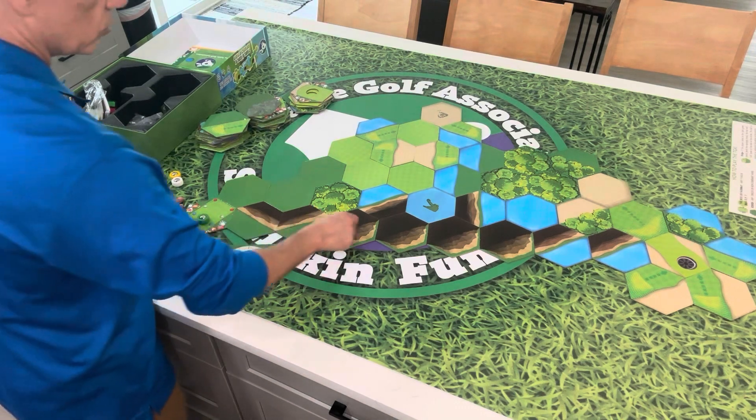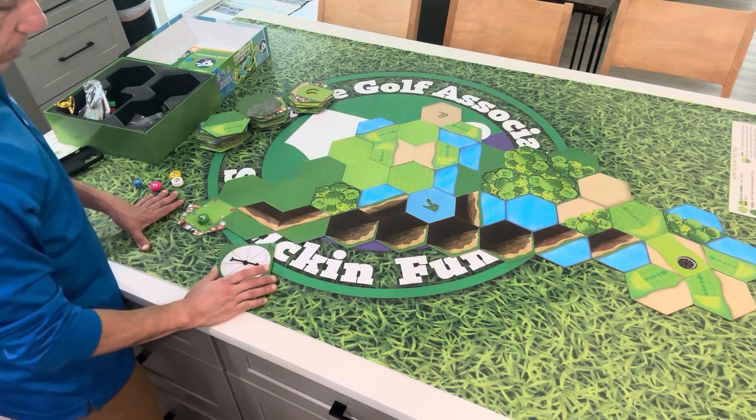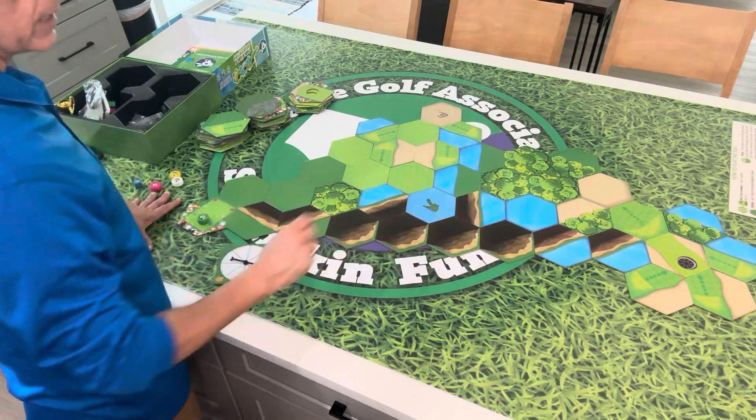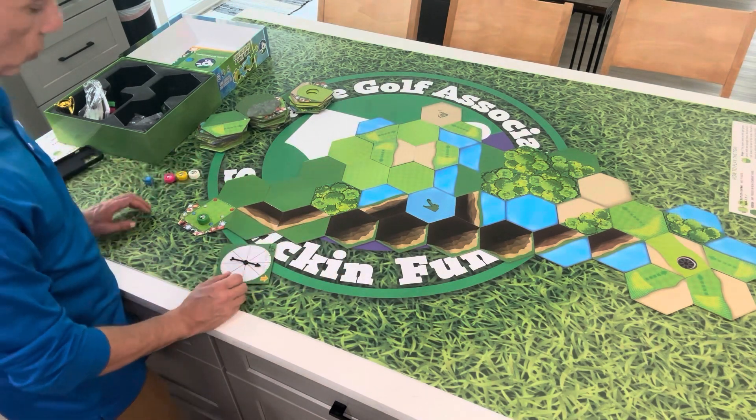Using pro rules means you can hit it eight tiles. But I'm still short, so I would have to declare a fade. A fade means I declare the tile I'm going to land on. If I land on it, then it'll move the ball three spaces up and to the right.